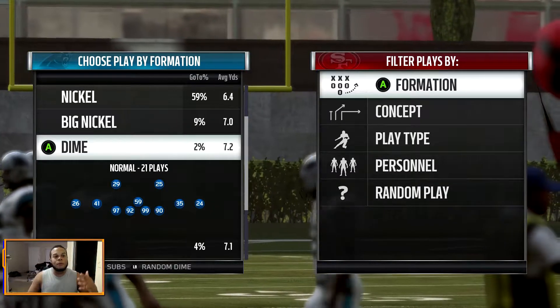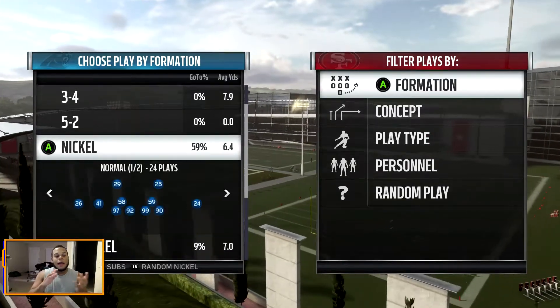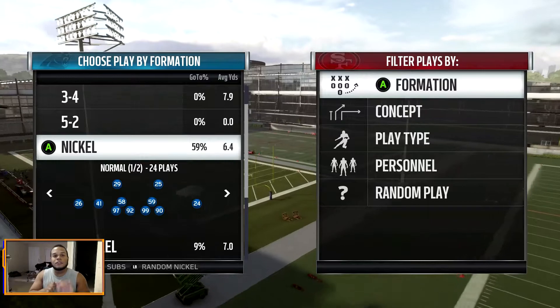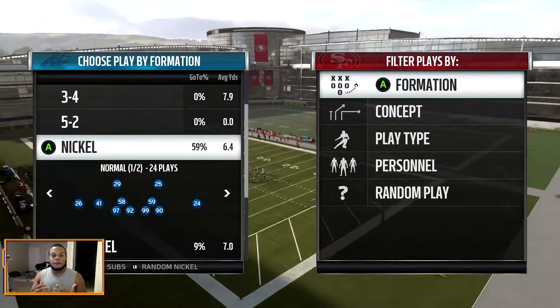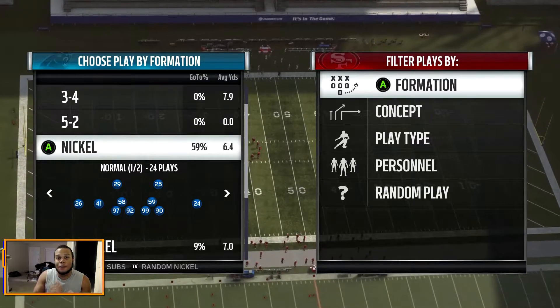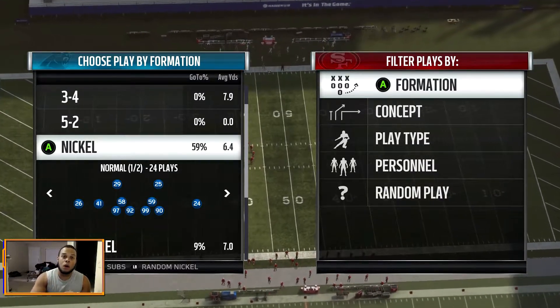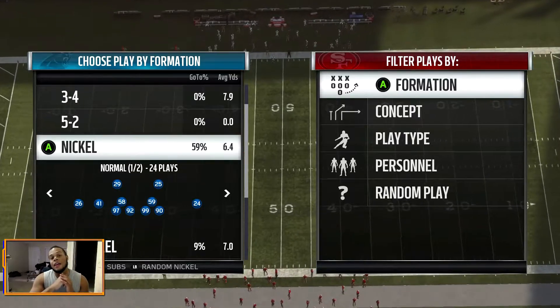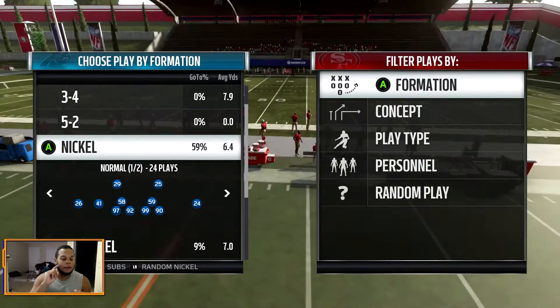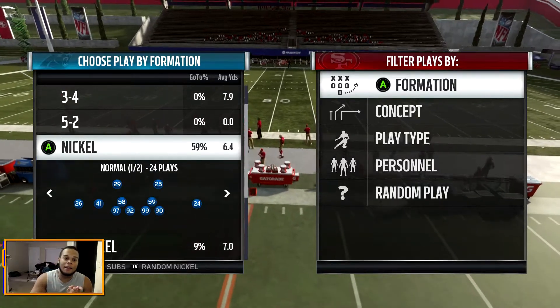A base defense is a formation that you have faith in your players — through testing, or you're just that confident in your guys — that no matter what formation you designate as your base defense, they are able to defend the run adequately and they're able to defend the pass adequately.